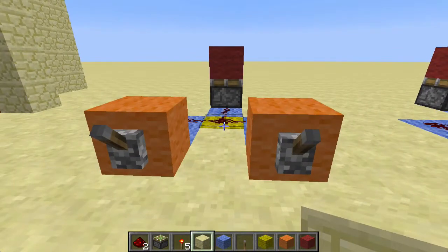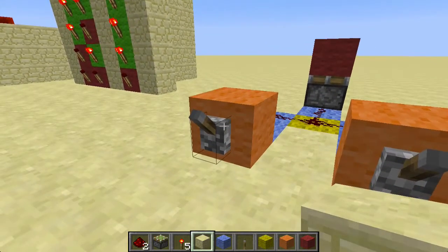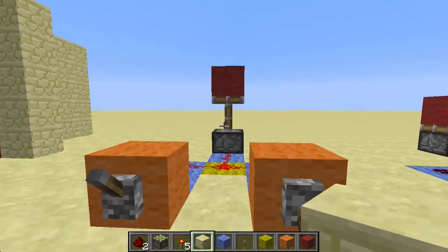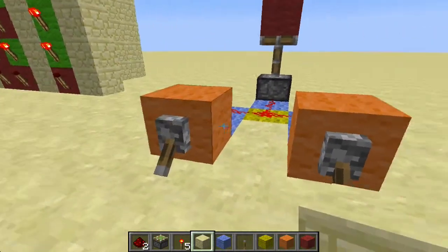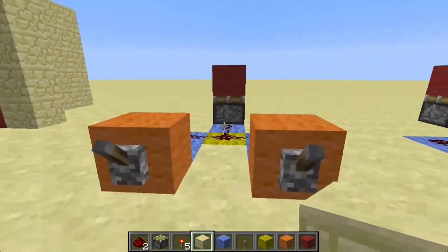So let's go with an example. We've got these two inputs and we have the piston here as our output. If I turn on one lever, the piston goes up. If I turn on the other one, the piston goes up. If I turn on both, the piston is always up. And if I turn off both, we've got nothing.